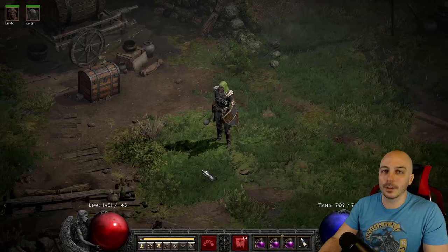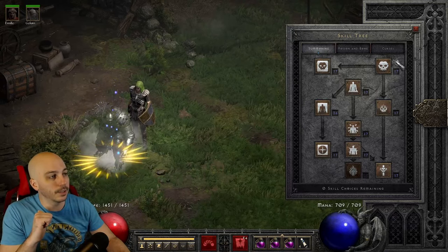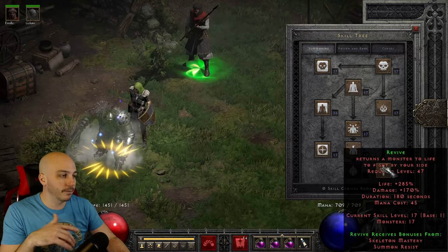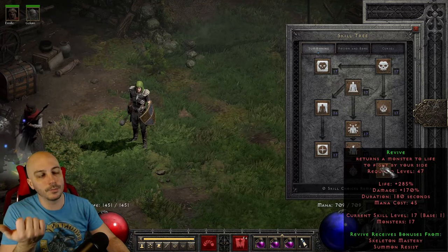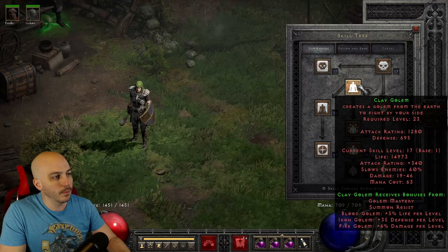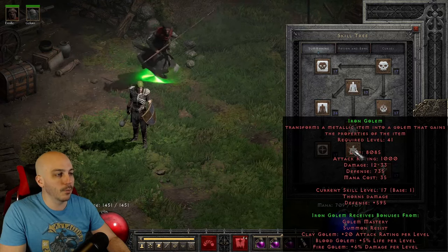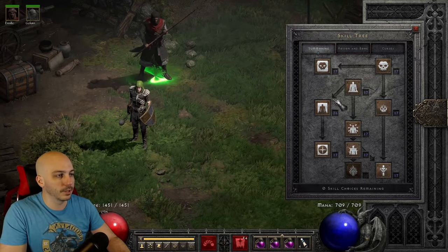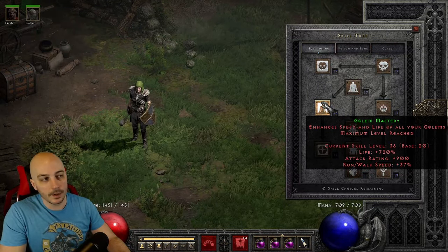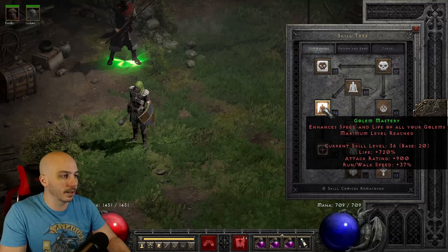Looking at the Skill Tree, starting with Summons — everything that shows a 17, I put one point into. So straight down: Skeletons, Skeleton Mage, and Revives. I actually use Revives most of the time because they stay alive for 180 seconds, so you bring them up a couple of times. Skeletons get slapped with no extra points. One point into Revives and you'll be fine. I've got one point into Clay Golem, Blood Golem, and I obviously use an Iron Golem. One point into Summon Resistance, but I maxed out Golem Mastery because it adds to the Iron Golem's life, keeping him alive — you don't want him dying all the time.